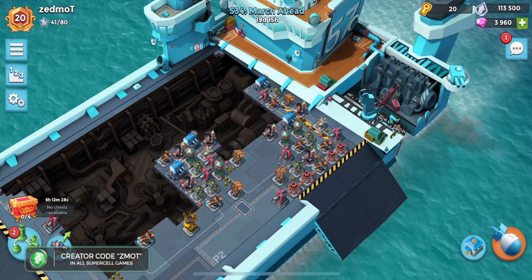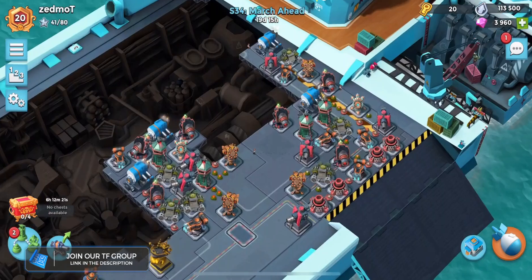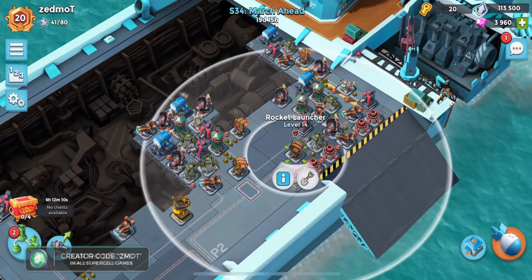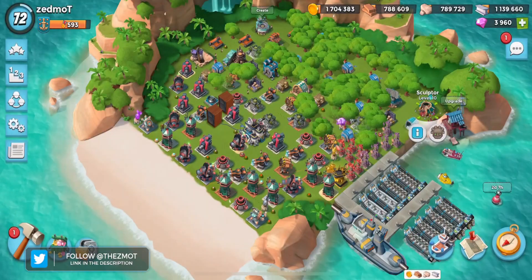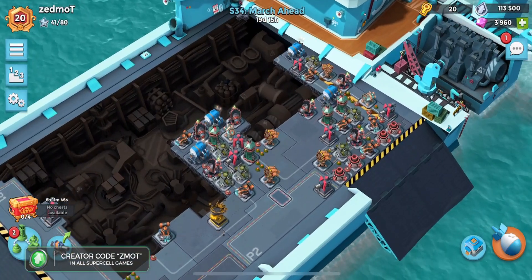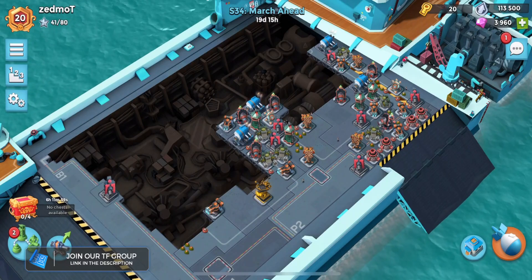That is all for me — that is the video of the day. Next time we talk, I will be in diamond on this account. Then it's just a matter of deciding which account is going to go higher — probably this one, just because of the high-level defenses. Those rocket launchers are 3.875 million tokens just to get maxed — silly, silly, silly. Thank you for coming in; hit me up in the comments. Let me know what you thought about those attacks — if you saw something silly, something stupid, something I can improve. This base is starting to crush some skulls. I'll talk to you soon — thanks for coming in, I'm Zedmott, peace.